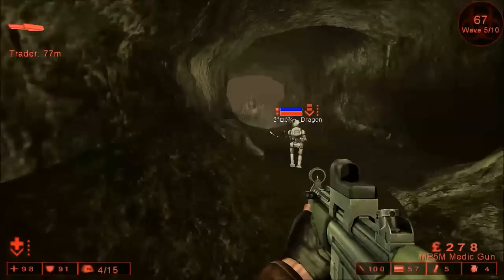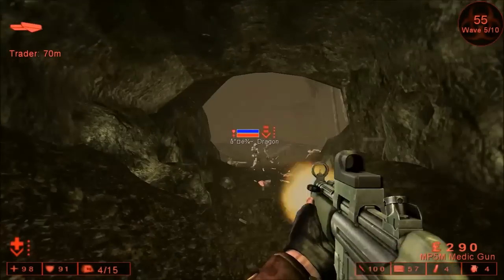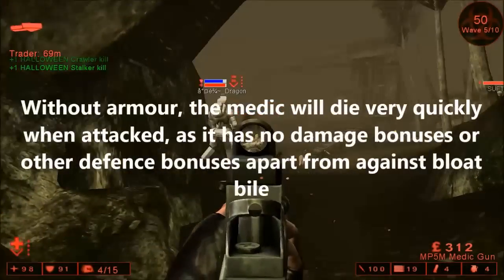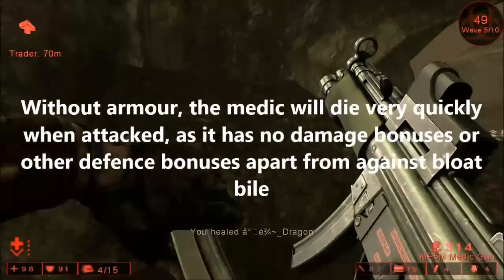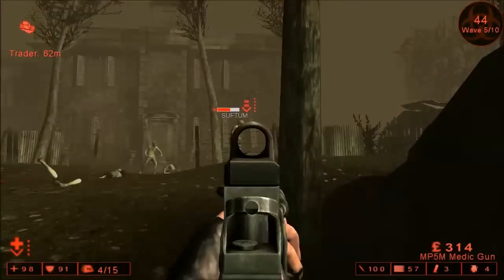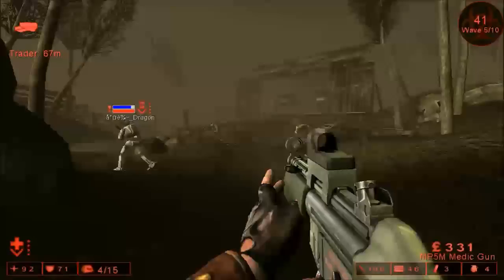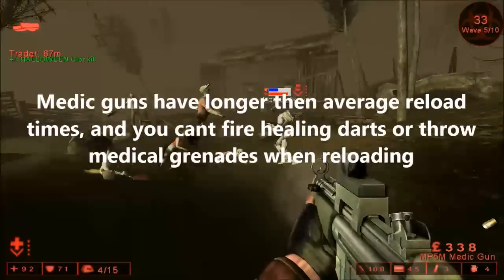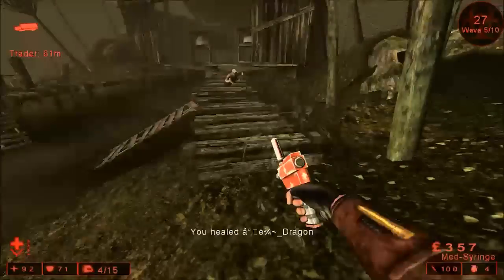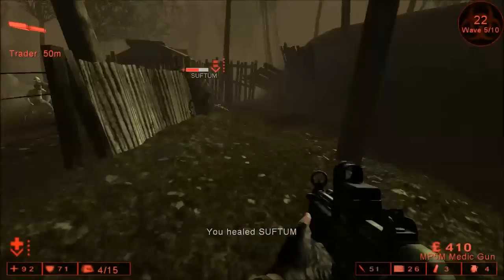One of the Medic's biggest bonuses goes towards his armour — it can last much longer, and weak specimens such as clots and crawlers won't even be able to get past it. But unfortunately, as this bonus only goes towards the armour, the Medic is very vulnerable to even the weakest specimens once the armour is gone, as his weapons don't deal enough damage to defend himself from large groups or strong specimens. You should also be careful when it comes to reloading. Most Medic guns take about 3 seconds to fully reload, and while reloading you can't use your healing dart, switch to your syringe, or throw healing grenades — a badly timed reload could cost your teammate his life.